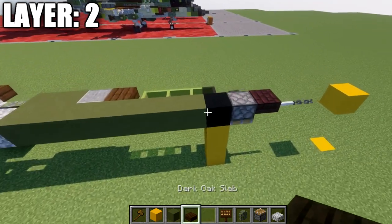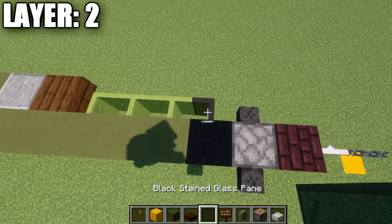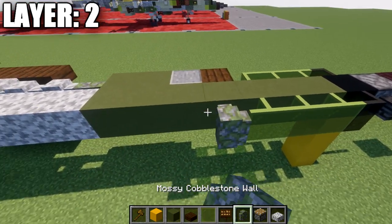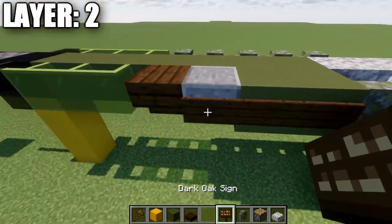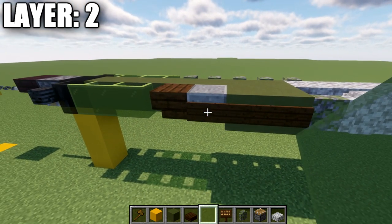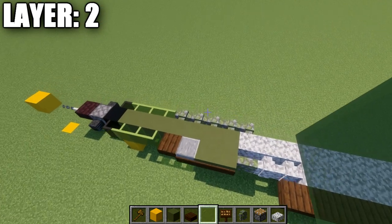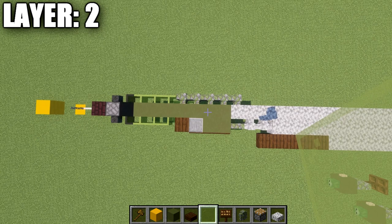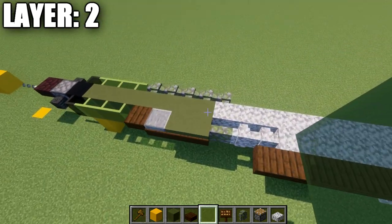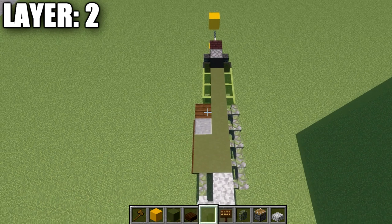Going back up to the front, place a wither skeleton skull pole coming off the side of that piston or nether brick upside down stair. Then place a black stained glass pane, then three green stained glass panes. Note there is a difference between the sides here. On the right side, place five mossy cobblestone walls. On the left side, after those three green stained glass panes, place a dark oak wood upside down stair, a polished andesite upside down stair on the side of it, two green terracotta blocks, two dark oak wood slabs on the side, and then a mossy cobblestone wall. The gun on the aircraft is located on the left side, so pay close attention to those differences and apply them to both sides.